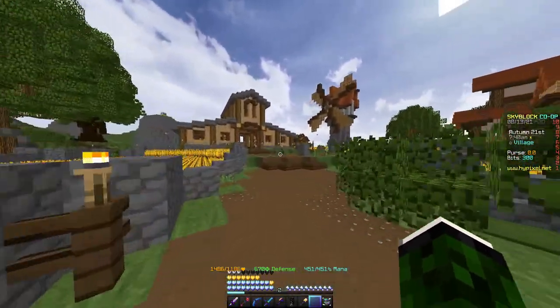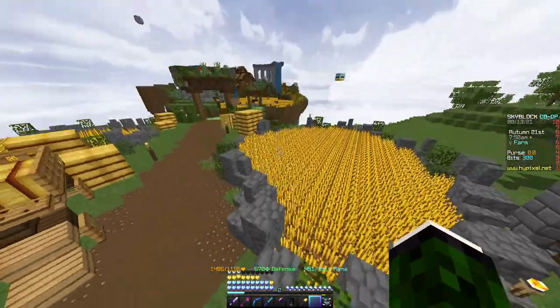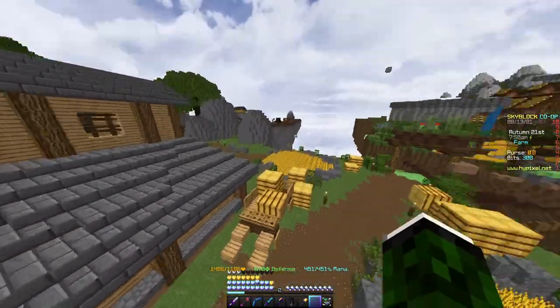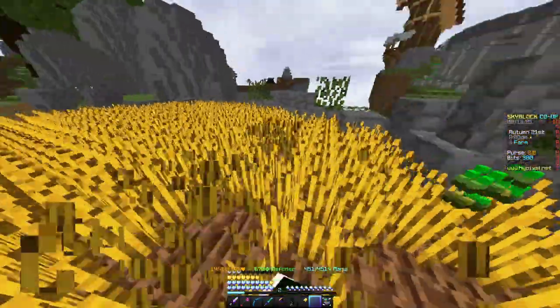Where we're going is the farm — the farm's always good. Also, just a quick side note: all of this wheat here can be picked up and sold. That's also a really good method — you just run around and collect it all.